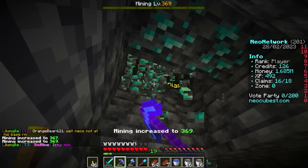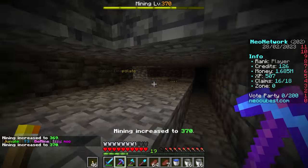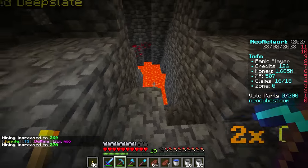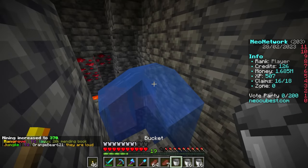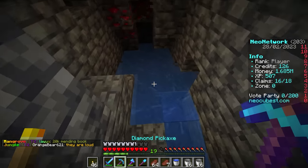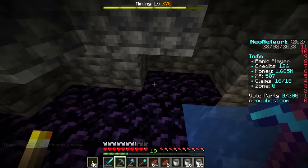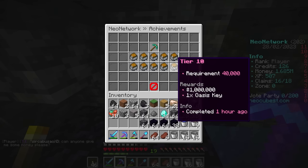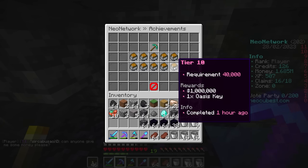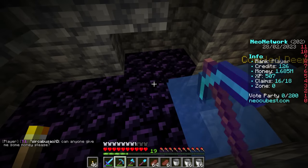I'm in the resource world and I haven't found any lava yet — I did bring a lot of buckets with me. But I have found 34 diamonds already, and I also found what appears to be close to an ancient city, which is absolutely great. And you'll notice I have 1.685 million dollars — that's just from my achievements and the mining quest that gave me a million dollars.